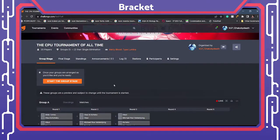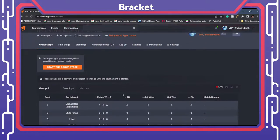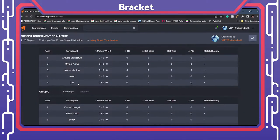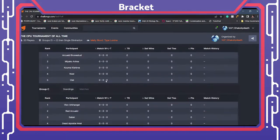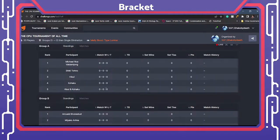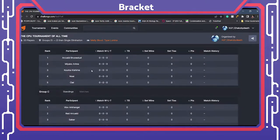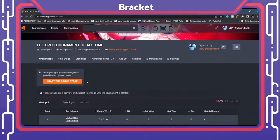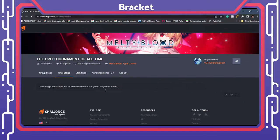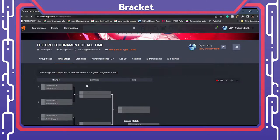Right, the CPU tournament of all time. What we're going to have is a group stage where we have five CPUs in each group as you can see over here. They're all going to play each other once, and then the top two from each group are going to go through to a top eight single elimination bracket. That is right — top eight single elimination bracket here.